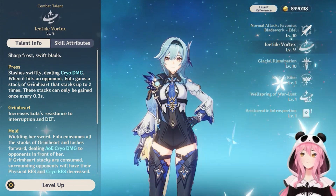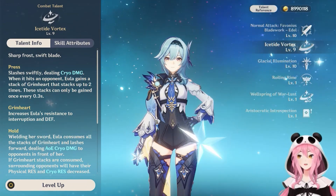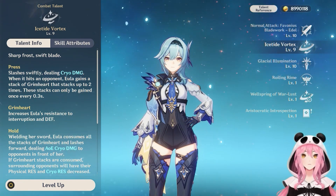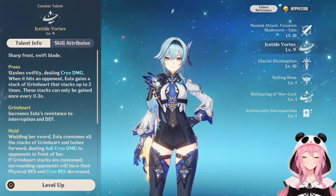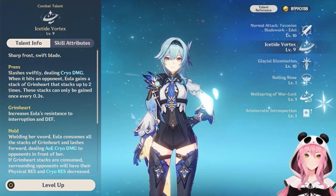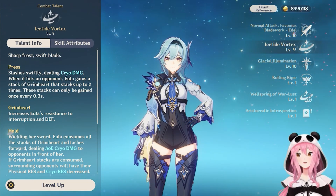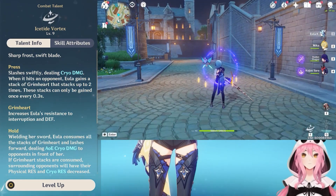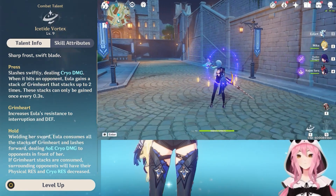Next up, we have the elemental skill, which does have a press and hold version. Normally for most characters in Genshin Impact we usually pick one or the other — for Bennett we use the press version, for Nahida you're most likely to use the hold version. For Eula, you're going to be actually using both. They're both very important to her kit and very important to her combo.